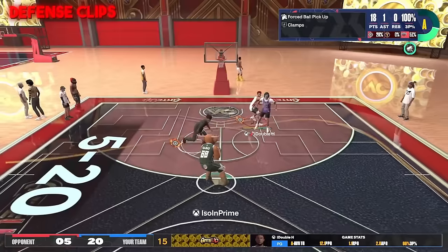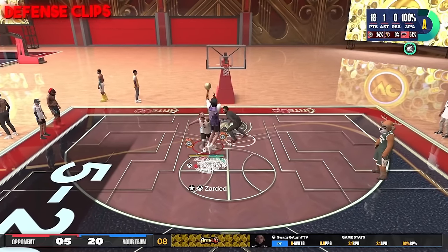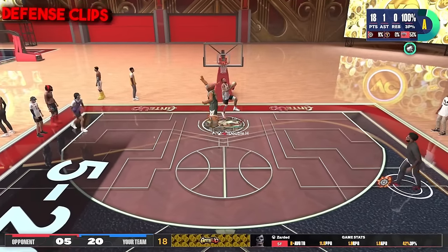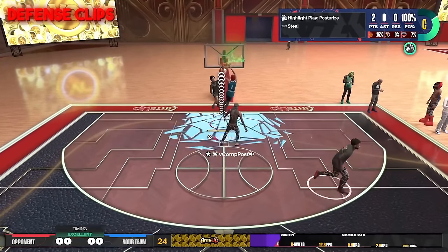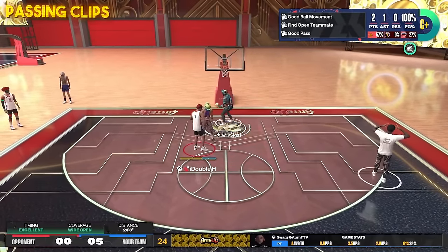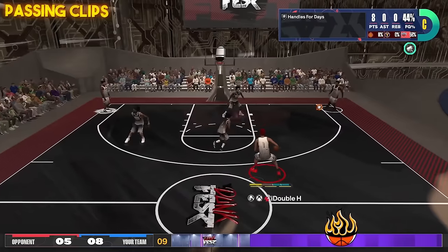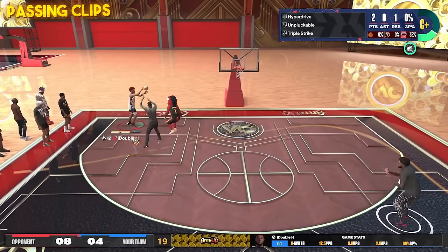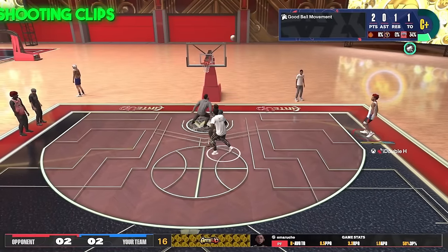In wagers I've had guards complain about how much I'm bumping them because of my strength rating. Even if builds try to post you up, a lot of the time their push-off animations won't even work. You're seeing me pick off passes like Richard Sherman. I'm playing with a top-10 player who's great at shooting, and a lot of the time they just double-team me. Look at how crazy that double team is — they're leaving my teammates wide open.